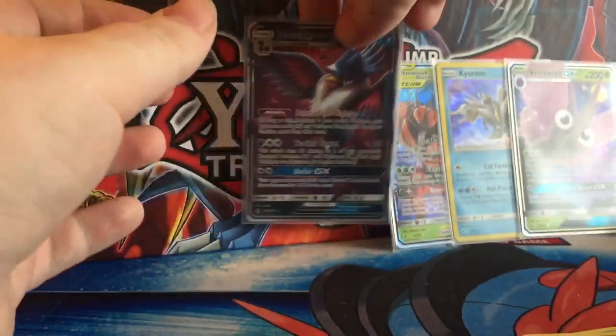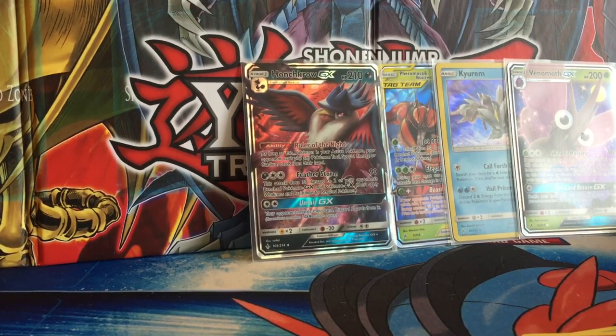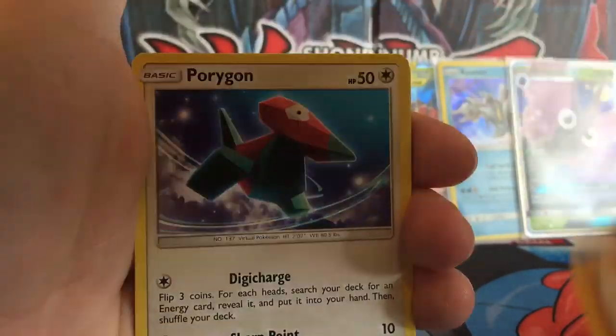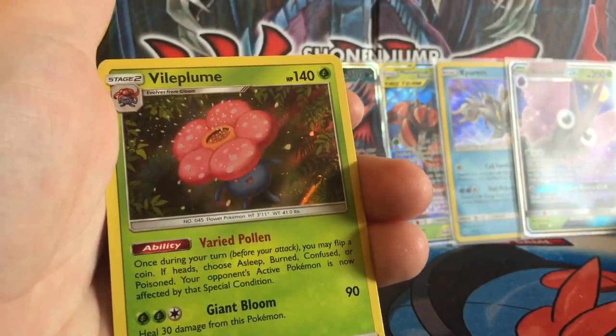Cool, cool. We've already equaled our GX count. We've got a Vileplume pack: Energy, Surprise Box, Shut Up, Layer Run, Cubone, Rhyolu, Porygon, Inky, Carpy, Reverse Chargebug, and a Hollow Vileplume. Not too bad.